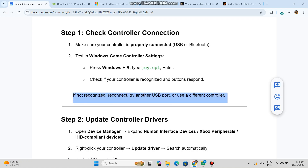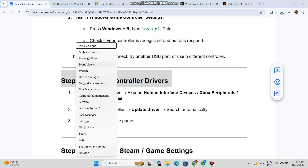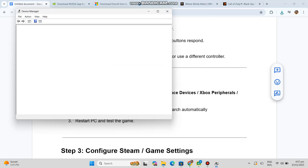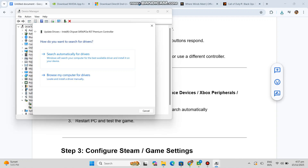Step two, update controller drivers. One, open Device Manager, expand Human Interface Devices, Xbox Peripherals, or HID-compliant devices. Two, right-click your controller, update driver, search automatically. Three, restart PC and test the game.